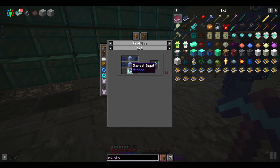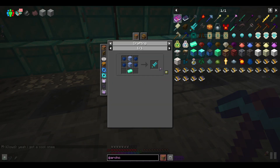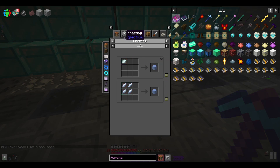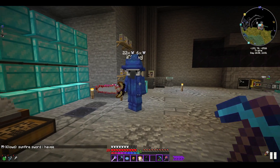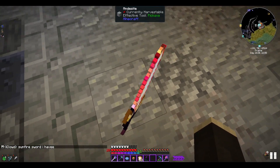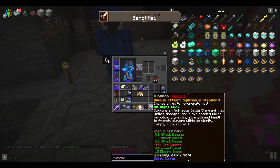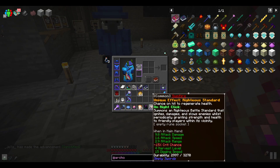The frost sword looks pretty cool — I need ice for one of them. Let me see what it does when thrown on the floor. It has a unique effect called Righteous Standard — on hit, chance to regenerate health. It summons a righteous battle standard that ignites, damages, and slows enemies, as well as periodically granting strength and health to friendly players within its vicinity.